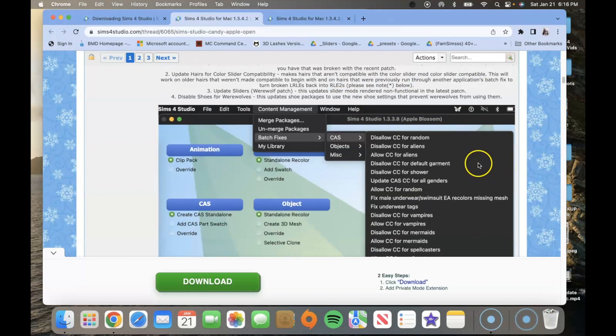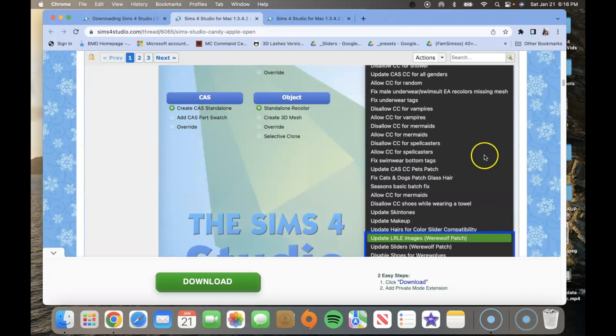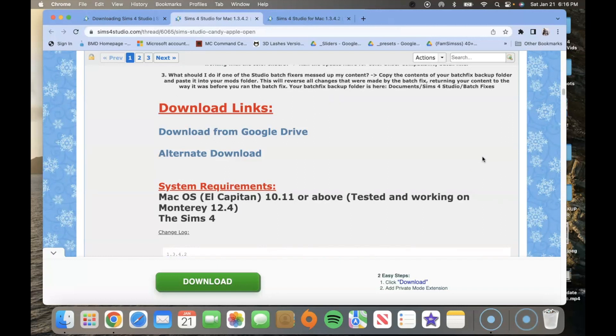It's showing you pictures of what it looks like inside the studio. It literally looks exactly like the Windows version — they said there are minor differences but I don't really see it. You're going to scroll to the bottom, because at the bottom is where you'll be able to download. A lot of times when you're new to installing mods, creators have different websites and you don't know where the download link is. So scroll to the bottom — there's a download link tab. It tells you it has download from Google Drive or alternate download; it doesn't matter which one you choose.